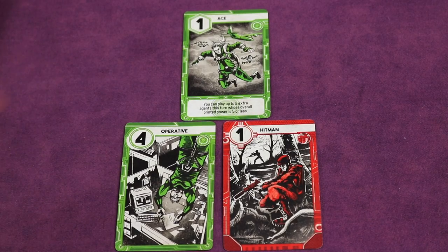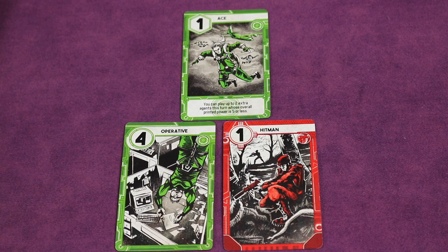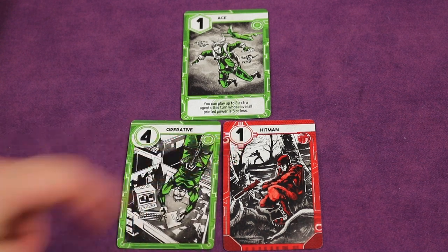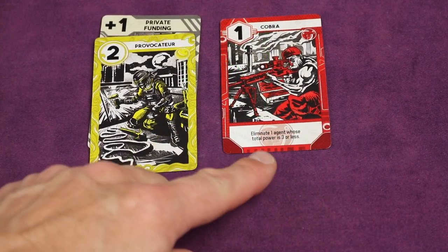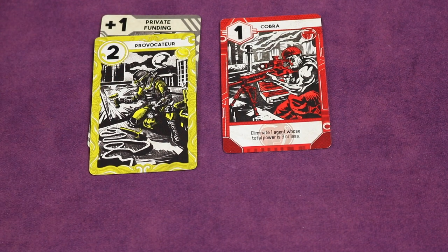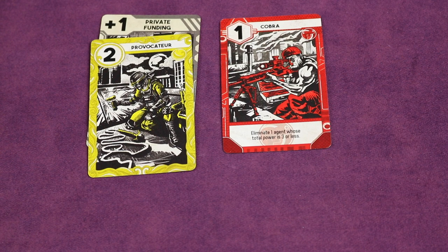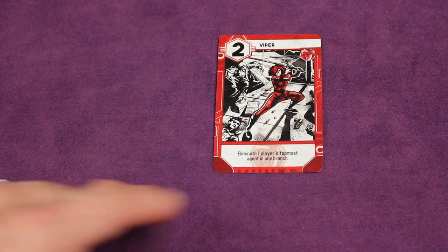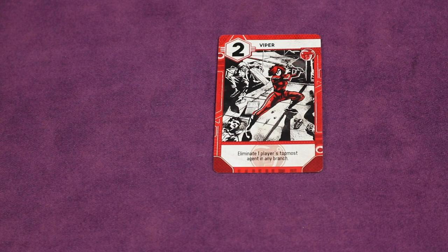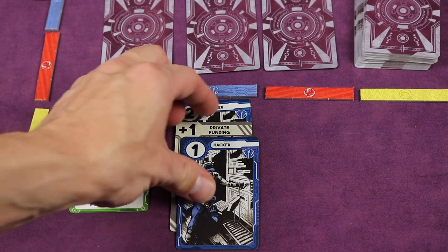Some agents have text on them — these are known as special agents because they activate abilities when you deploy them. For example, one says you can play up to two extra agents this turn whose overall printed power is five or less. Printed power means the power on the cards themselves without any funding attached. Another says eliminate one agent whose total power is three or less — total power being the agent's power plus any funding attached. Eliminate means you completely remove those cards from the game and put them back in the box. Another special agent says to eliminate one player's topmost agent in any branch, and any attached funding would be eliminated also.